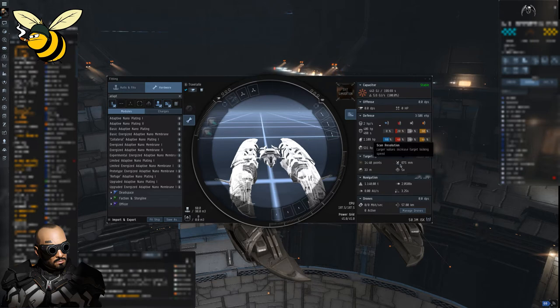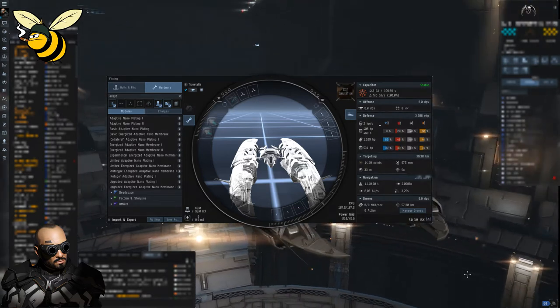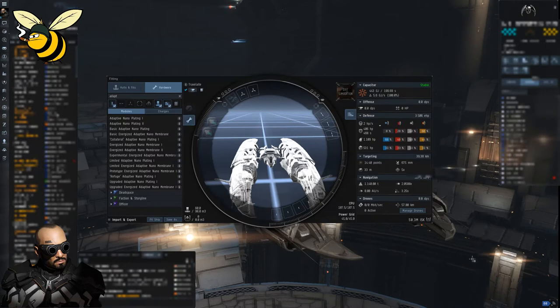Scan resolution is also fairly high, but we don't need that for traveling. The purpose of this video is to show you how to fit an interceptor — specifically the Malediction — to travel around in null security space. This ship will not be able to do anything else but traveling, so no offensive modules.